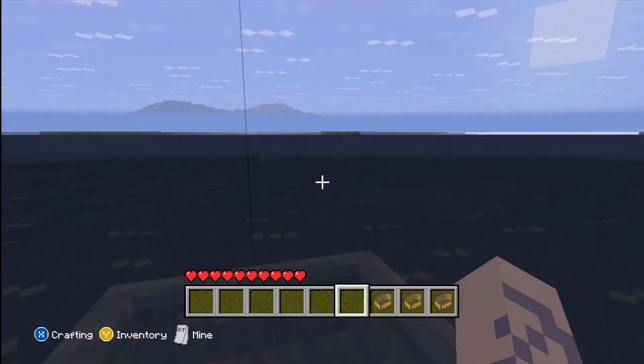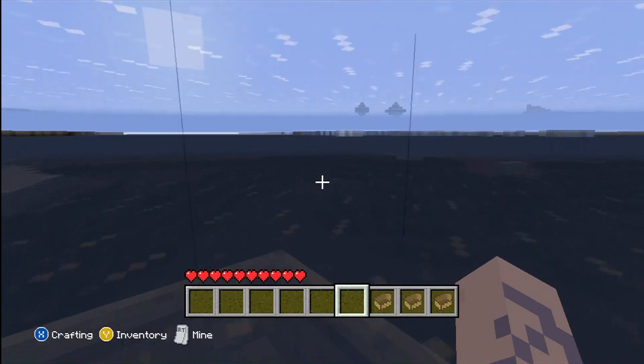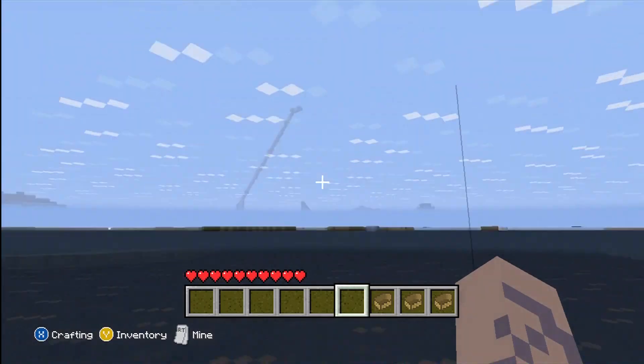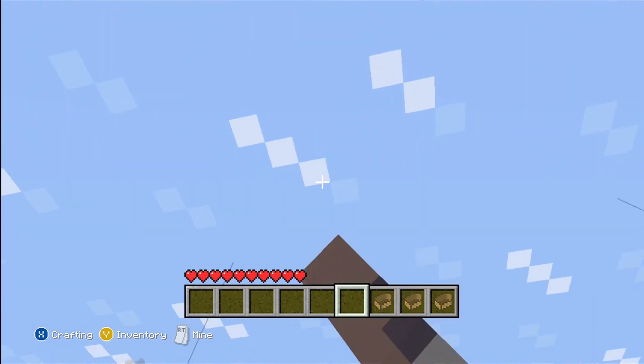Which is great guys if you have a world such as this one where it's nothing but ice. I thought this glitch was pretty cool so I wanted to share it with you guys. And of course in order to get out, all you need to do is just stop your boat, break a piece of ice from your boat, and then just exit your boat.